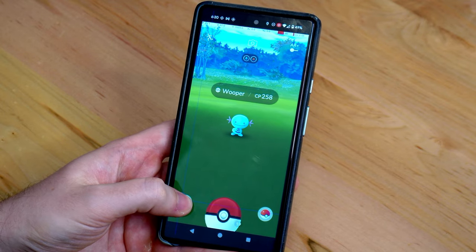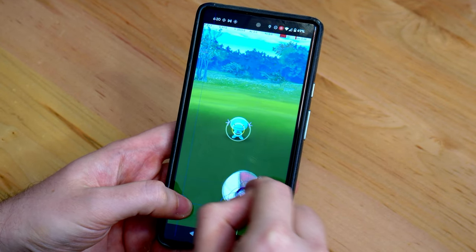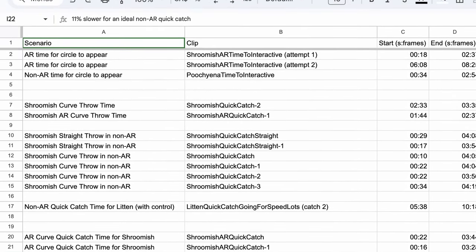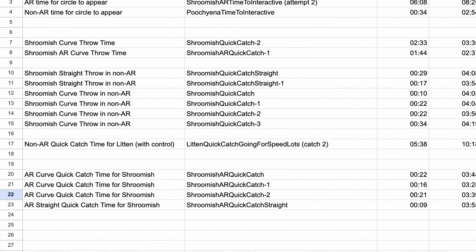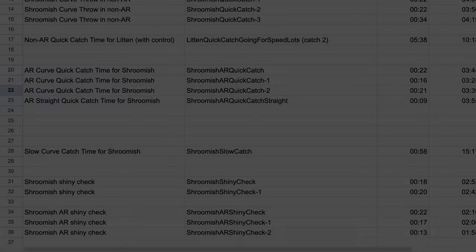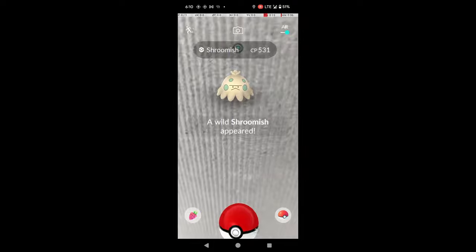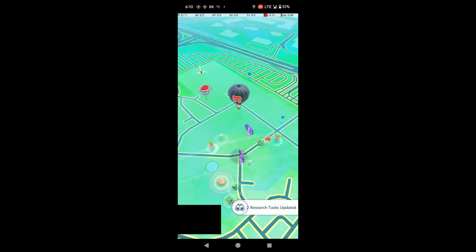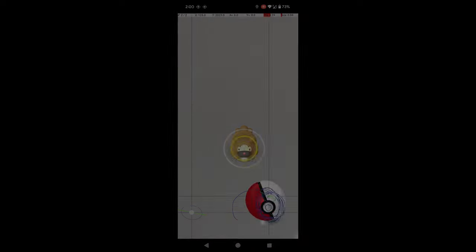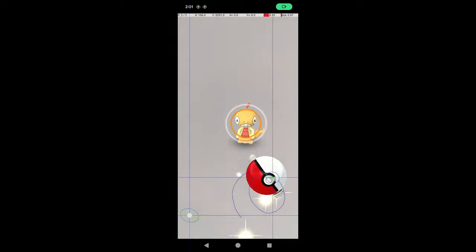First, I'll describe in detail how to perform the technique, along with its basic benefits. Then, based on data I gathered across numerous catches, I'll perform a detailed analysis comparing regular catching against quick catching, straight throws against curved throws, and AR against non-AR. While many in the community are very upset about the removal of regular AR, my thumbnail is not clickbait. I will try to convince you that, contrary to popular opinion, AR Quick Catch — a popular variant of Quick Catch using Pokémon Go's AR feature — is massively overrated and likely counterproductive for mass catching, though it is decent for shiny checking.